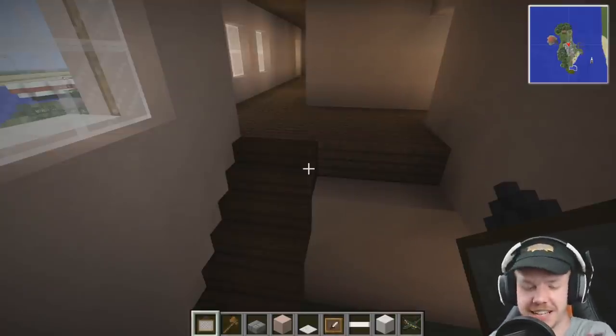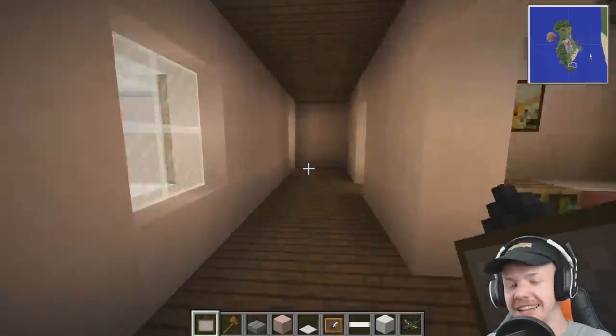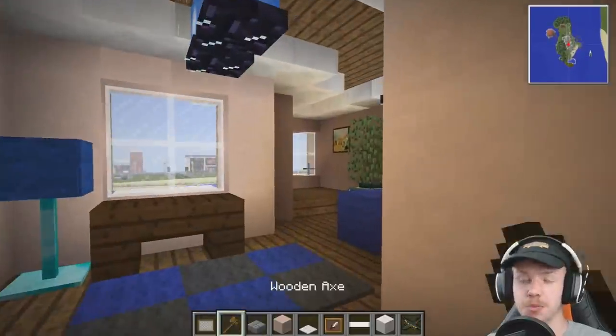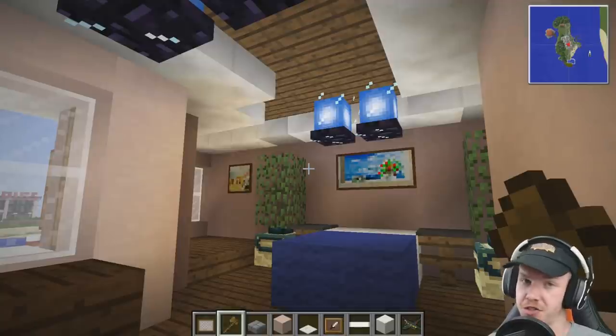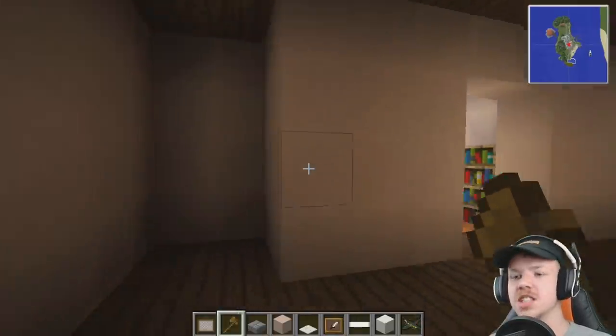Hey guys, you're watching Z1 and Lonely. My name is AJ. Welcome back to another episode of Let's Build an Island Mansion. One thing I forgot last episode was to put a couple of paintings up in the master bedroom. All done, all sorted. Ta-da!